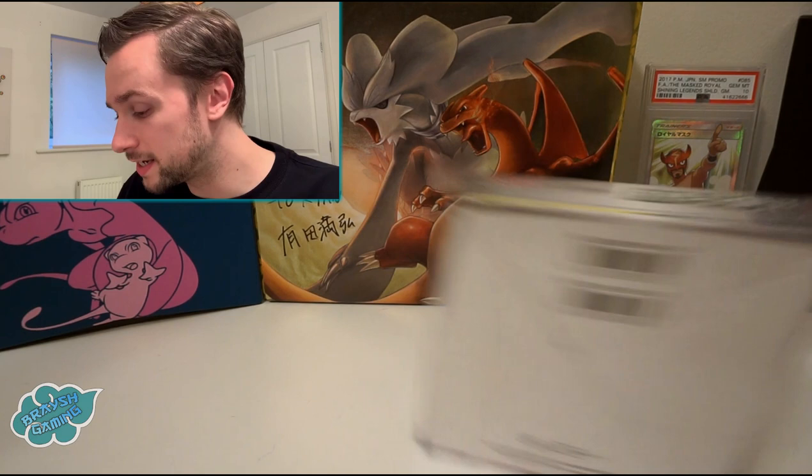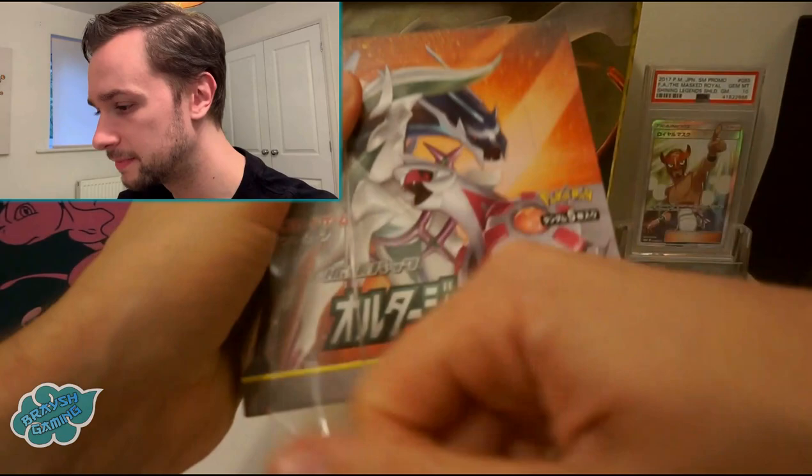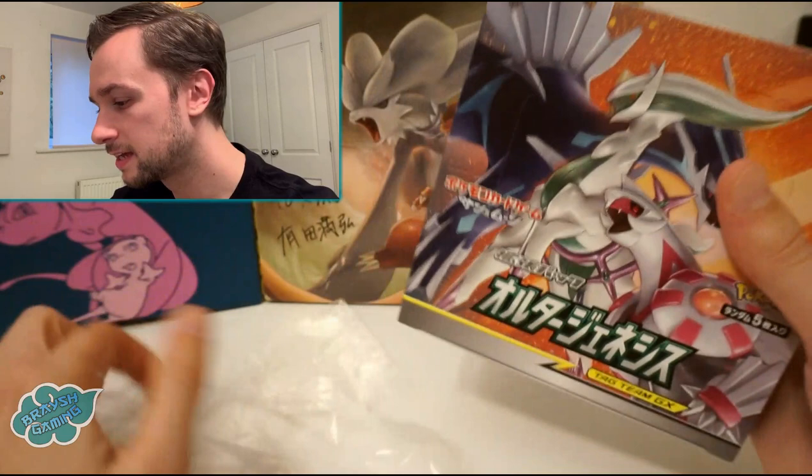Hello guys and welcome back to British Gaming today. We're doing box 2 of Ultra Genesis SM12, the last core expansion of the Sun and Moon era probably. The next one is going to be high class — Tag All-Stars we think — and that could wrap it up, so this could be the last core set.